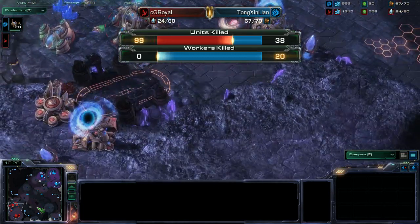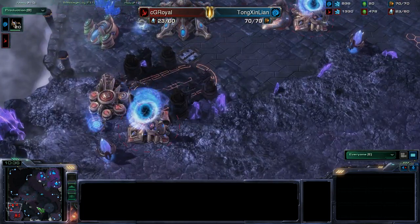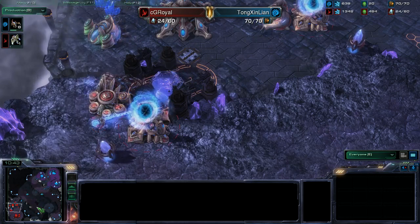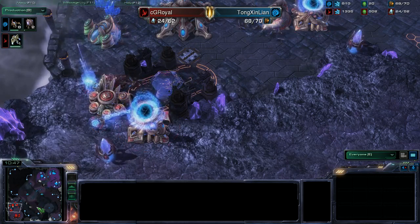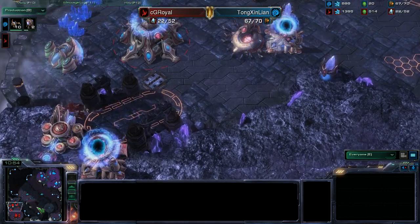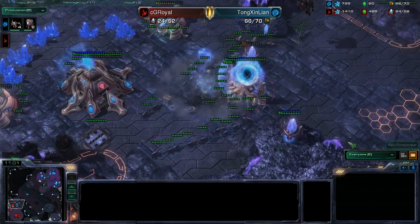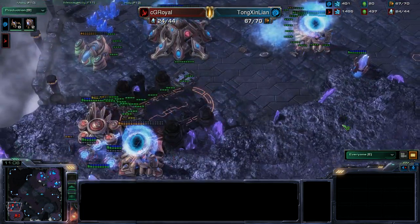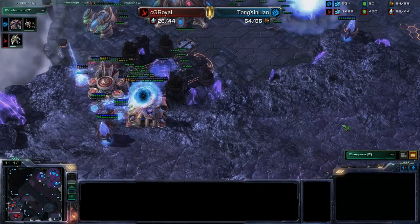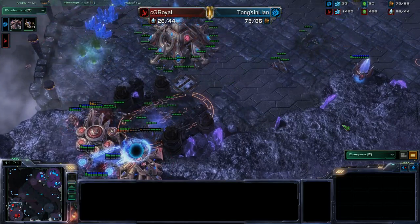28 kills, 26 now. There is absolutely no way the Protoss player can recover — 20 probes killed in that push. He's gonna try to kill this Zealot, which is blocking the hole into the natural and main base. It's like that Zealot just might kill every one of those Zerglings. The continuous stream of Zerglings is just too overwhelming for the Protoss player. He can still warp in Zealots to clog the hole, but he's lost this game.